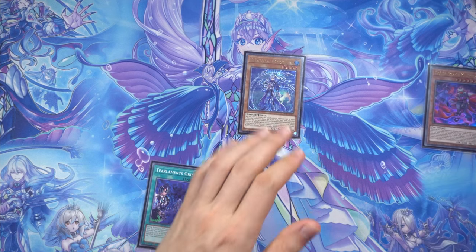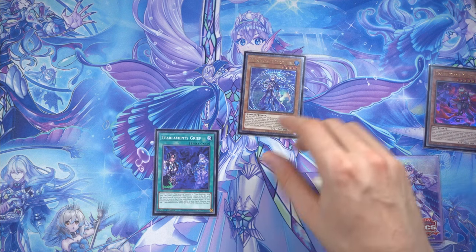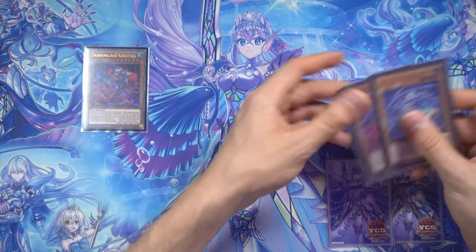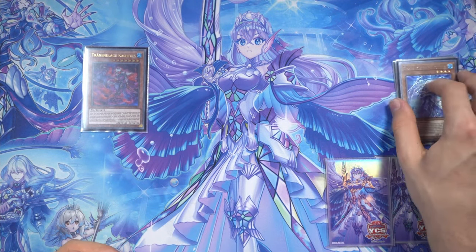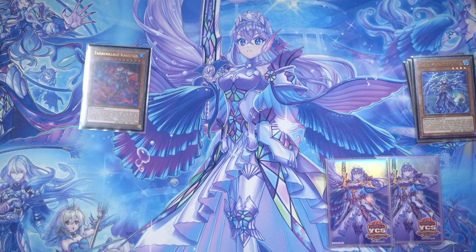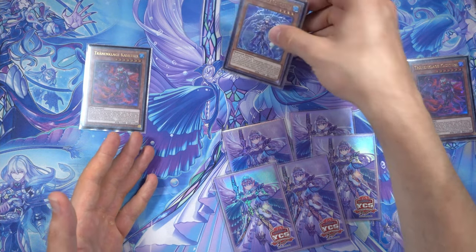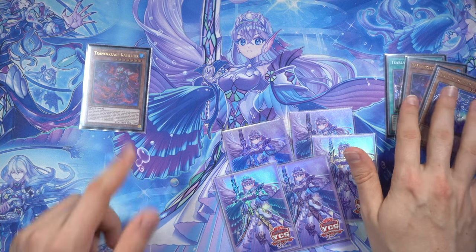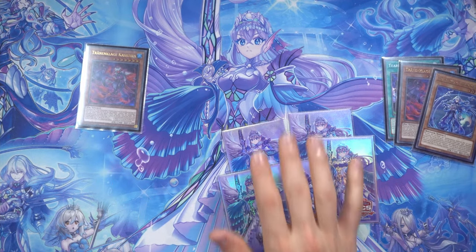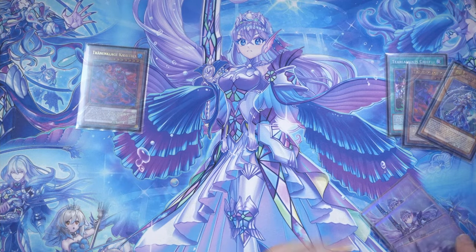Another interesting combo: if you have Grief and Rhino Heart both in hand, normal summon Rhino to pitch Tier Cash - the typical play nobody wants to do. Then activate Grief to summon Tier Cash, sending Rhino. Tier Cash's summon effect mills three more. You could activate Rhino's effect to summon back if you have something. You end with a Tier Cash on field, five cards milled, and a potential Rhino Heart return.